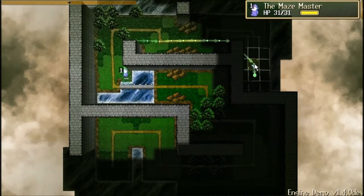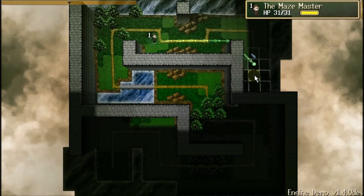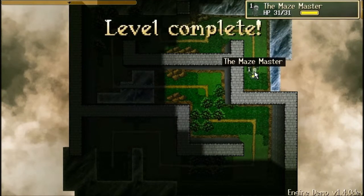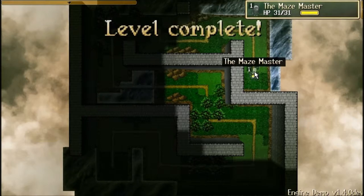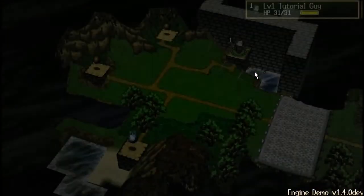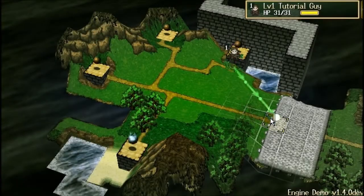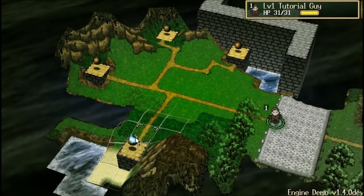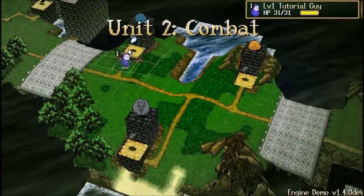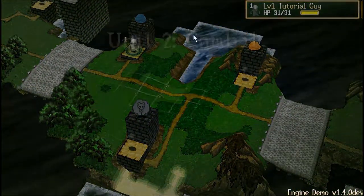There are a few levels that are longer for very specific reasons — like the one that teaches you about what takes time and when to be patient, just to give you enough time to think. This last one is zooming in and out; don't really need to show that. So let's cut to some of the combat ones.